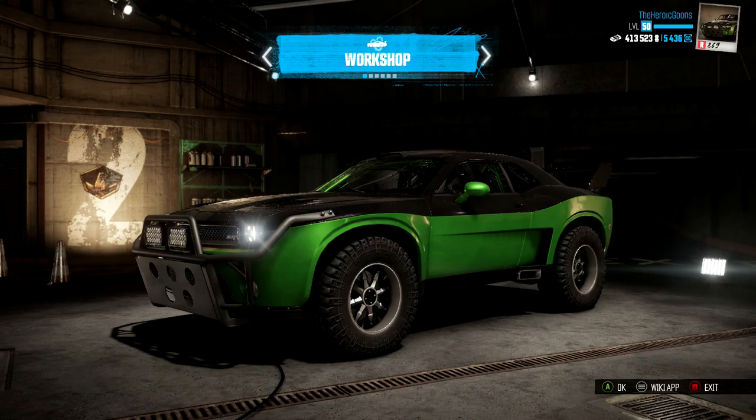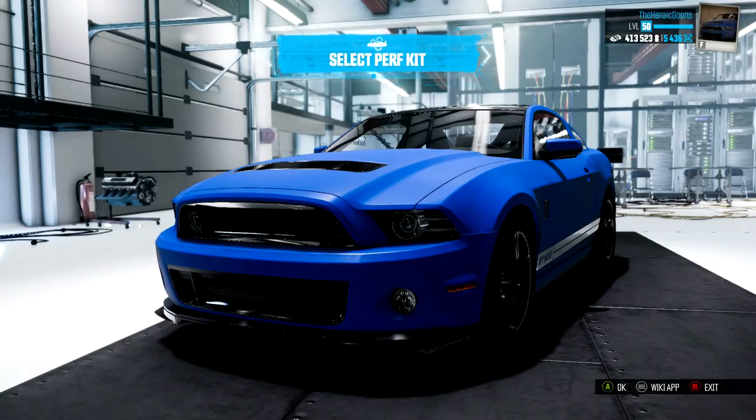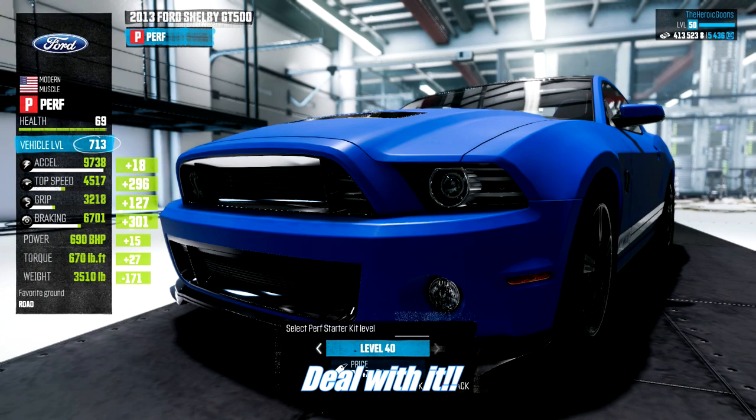My name is Eric Hugh, here on today we are going to be doing another car build. Now, if you already saw the beginning of the episode, we actually got some more money because I was saving up quite a bit for this one. So let's go ahead and slap this together. Level 40, it's about 20k.